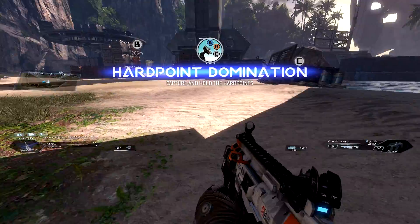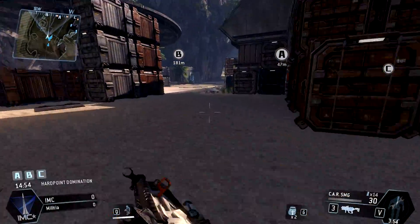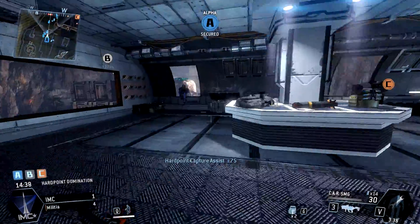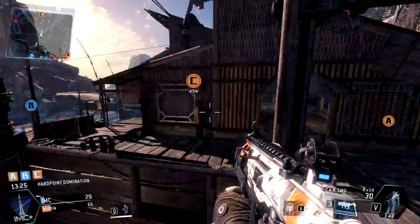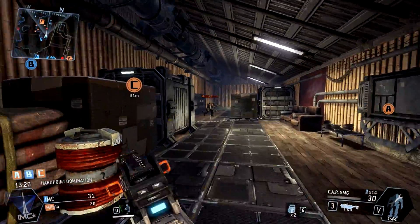Let's move on to Hard Point. In Hard Point there are 3 points on the map, and for your team to get points your team has to own at least one of them. You also have to hit 400 points to win the game. The more points you own on the map, the more points your team will accumulate over time.